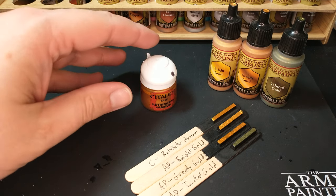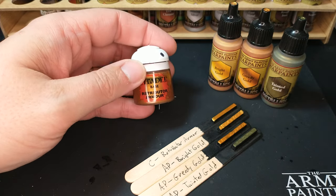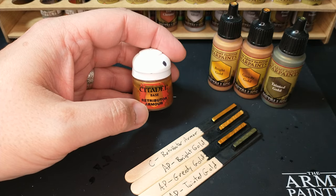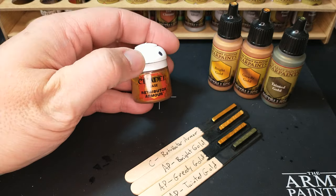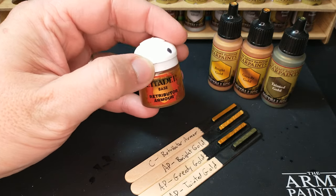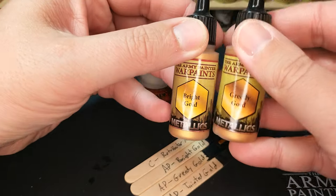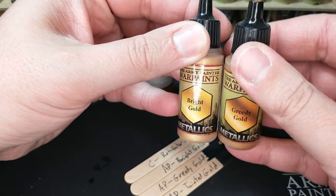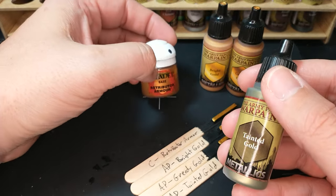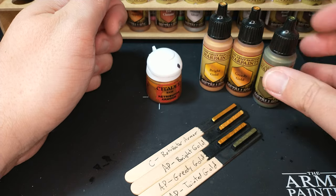First we have, from the Citadel side, Retributor Armor. This is a very interesting color — the Citadel line actually has one called Balthazar Gold, but that is not the gold color you're looking for; that will be in another episode. On the Citadel side we have Retributor Armor, and on the Army Painter side we have primarily Bright Gold and Greedy Gold, plus Tainted Gold, which has gold in the name.